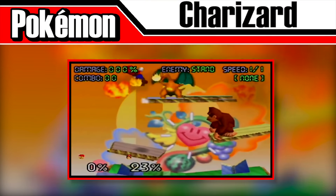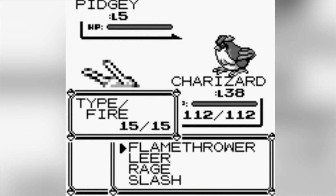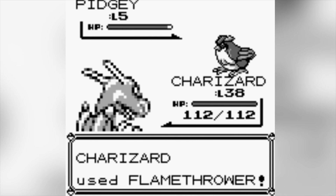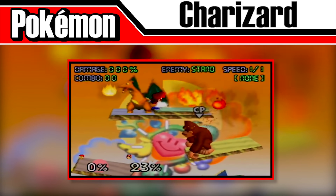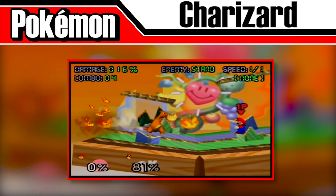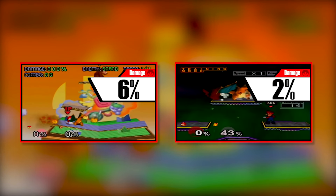Charizard is the only Pokéball Pokémon to later become a playable character and one of 5 Pokémon to appear in all 4 games. As a Pokéball Pokémon, Charizard will use the move Flamethrower, a fire-type move that has a 10% chance of burning the target in the Pokémon games. It'll rotate its head left and right, damaging all opponents that come into contact with the flames, which can be reflected or absorbed back at Charizard itself. The flames do 6% per hit in 64 and 2% per hit in Melee, and touching Charizard deals about 16% in 64 and 20% in Melee.